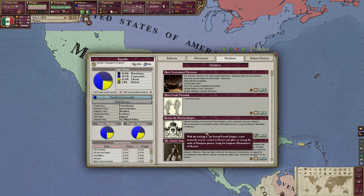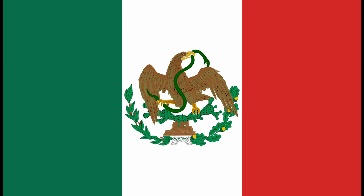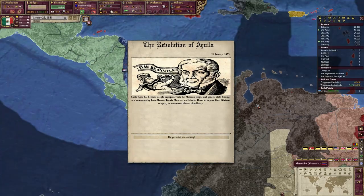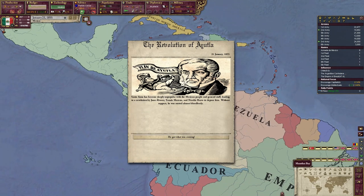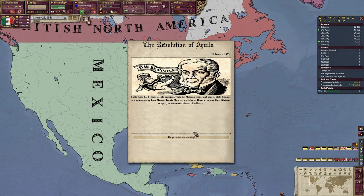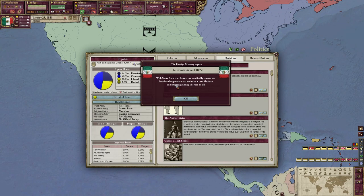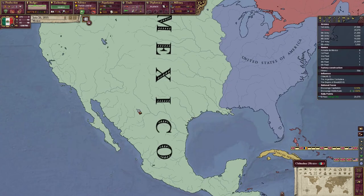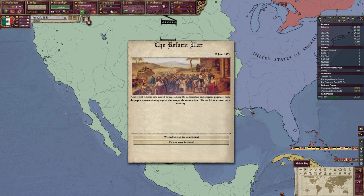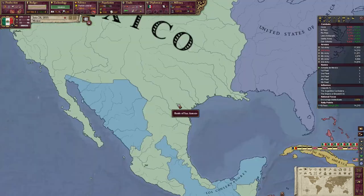Before anyone goes to the comments asking why I didn't restore the empire — I did not restore the empire. Why? Because I was not going to put an Austrian on the Mexican throne. Mexico is a republic that has actually liberalized, having reformed out of the dictatorship during the war with the US. This is important because if you restore the empire, there won't be an event where Santa Anna gets ousted — just like how it happened in real life — getting the liberals in charge. And since the liberals got in charge, we can actually get a new constitution with much-needed reforms.